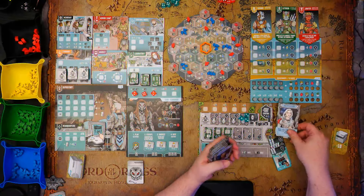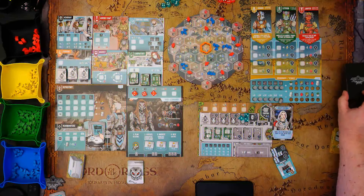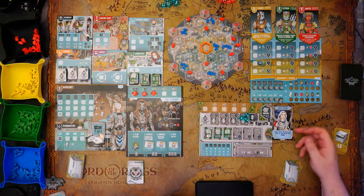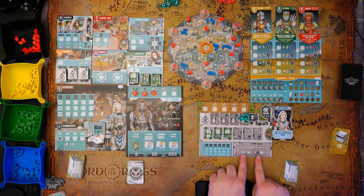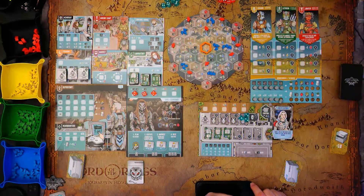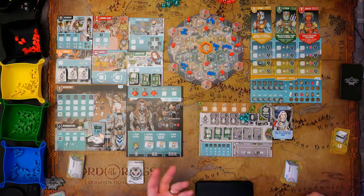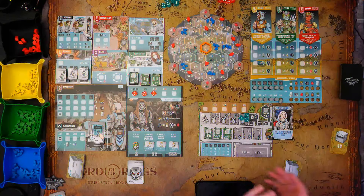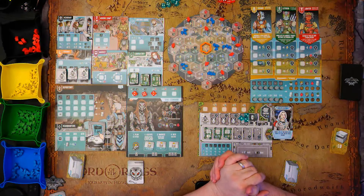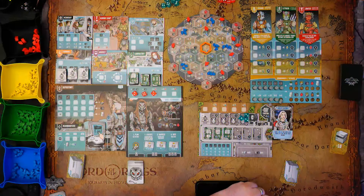I also start with a character — I'm going to play Rosalind Ashford. She has a fantastic special ability that might be overpowered, but we'll see. Basically, at the end of each round, I gain one die if I have less than five. On my engineering board I can only have five max, so she will give me a die every turn I'm under five. She's pretty strong — that's a very solid ability.